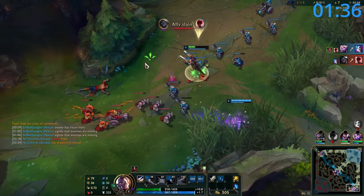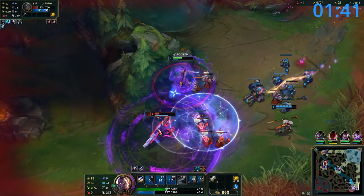If you're able to get two of these trades against your opponent you'll usually have them pushed out of lane, if not simply outright dead. Convert this pressure into dragons and tower plates.